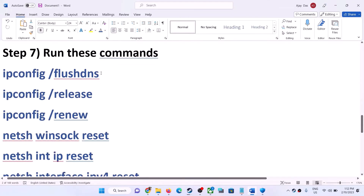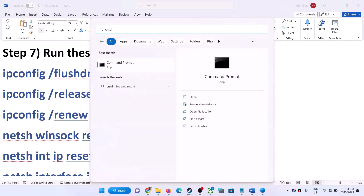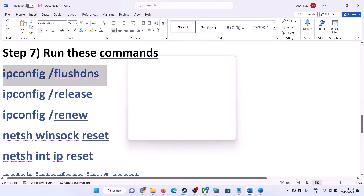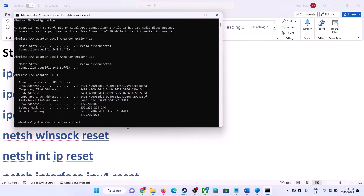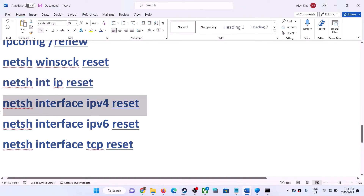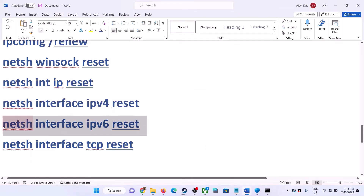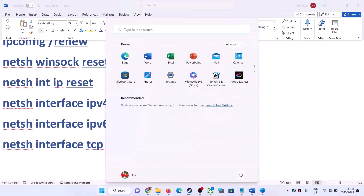The next step is to run network commands — these commands are provided in the video description, so copy them one by one. Type 'cmd' in the Windows search box, right-click on Command Prompt and click 'Run as administrator', click Yes to allow. Paste each command and hit the Enter key. Once done, restart your computer and after the system restart, launch the game.